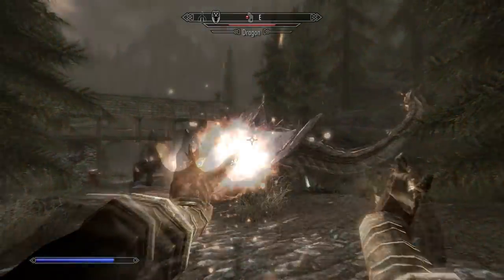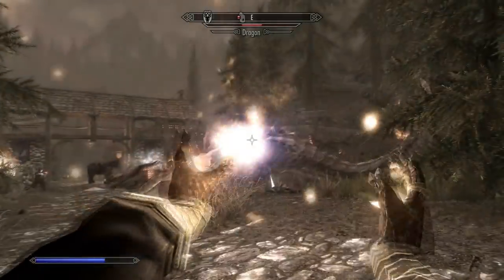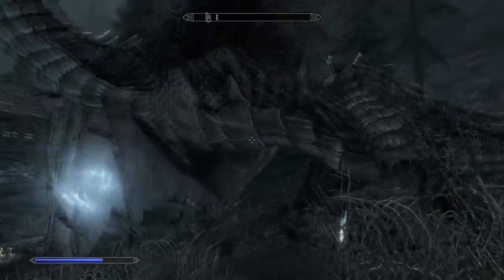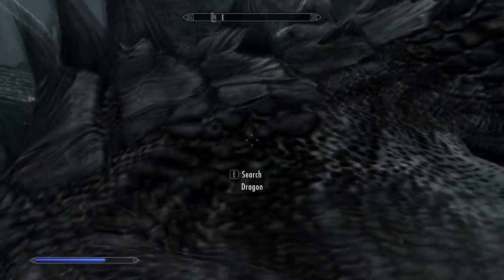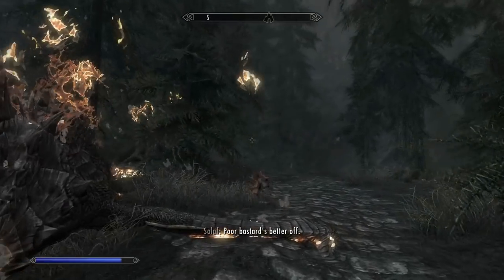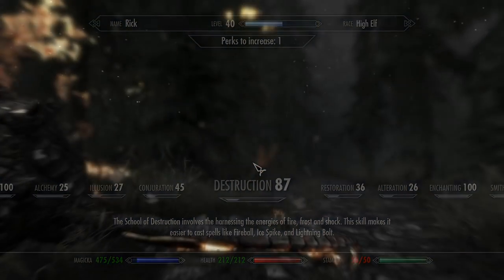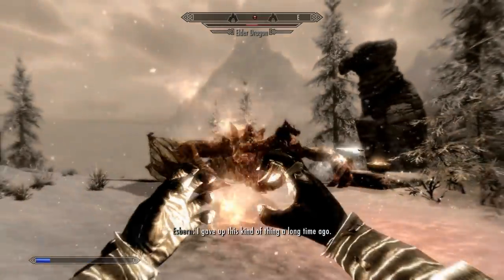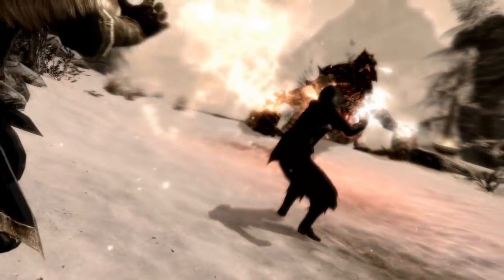The first spell category we're doing is Destruction. You can't really cheat your way up to level 100, but once you get to a pretty high level and start casting spells like Incinerate, you level up pretty quickly. I just killed that dragon right there and it went up at least a fourth on the level-up scale.